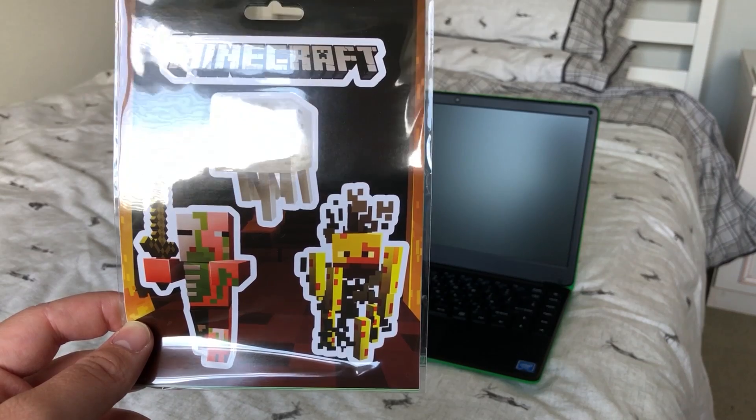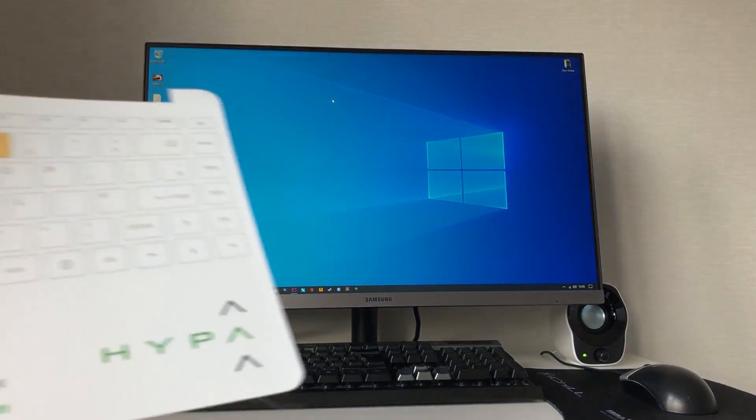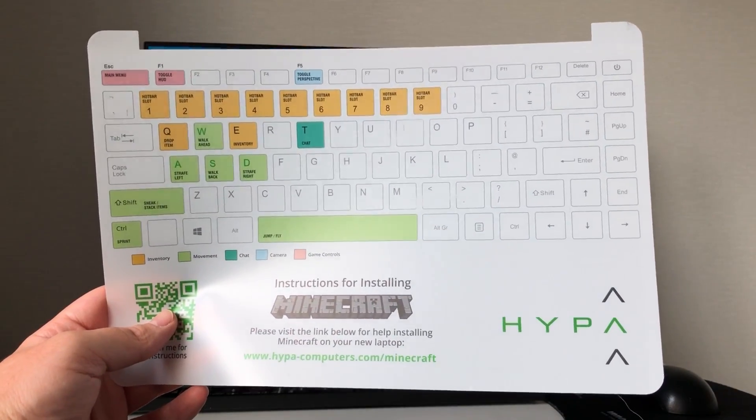This retails for £230 here in the UK, which isn't bad considering the specifications. With this one you do get the extra Minecraft accessories such as the sticker pack, the green keys, and of course this little instruction sheet that tells you the key bindings for the game, which I thought was a nice inclusion.